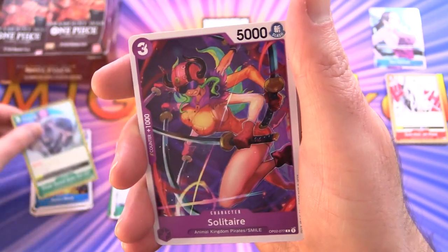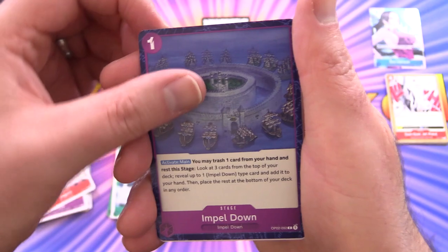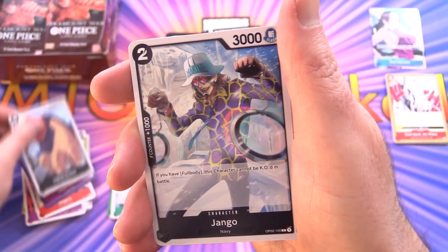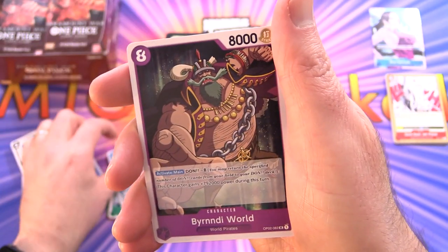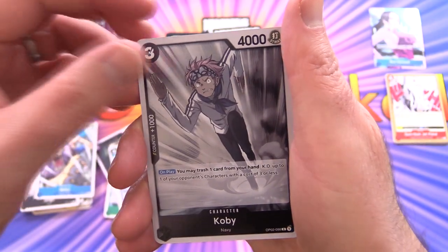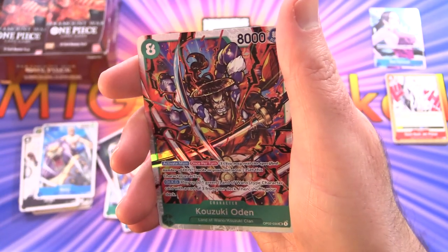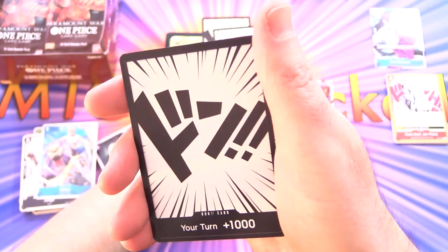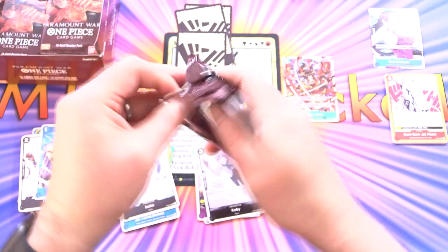We've got Three Sword Style Onigiri — sounds like a sushi thing — Solitaire, Dogura, Impel Down, Jaguar de Sol, Django, Moji, and Mr. One for the uncommons. Then Brandi World, Asuka, and Kobe is the rare. And Kazuki Odin — a super rare! Fantastic. We'll start a new pile for supers. And some more Don. There's actually one alternate art Don version per box, so hopefully we'll come across that soon.